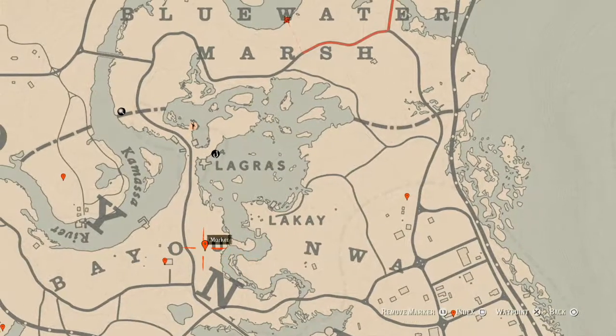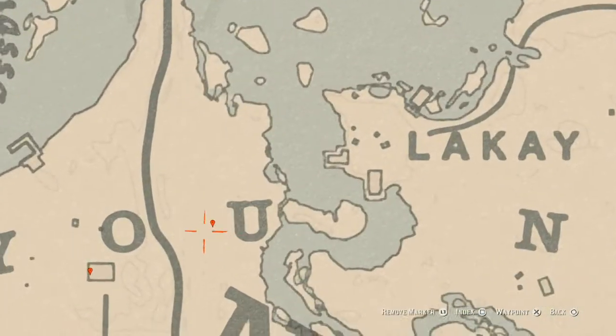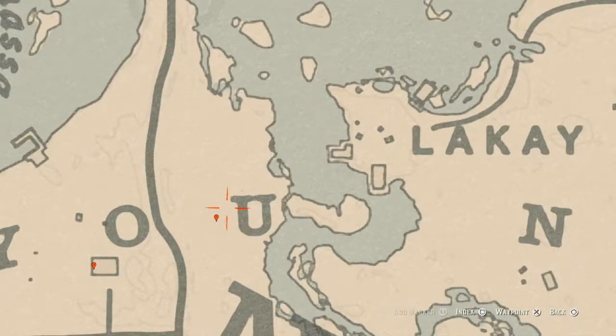Right over here at our next marker is another fossil. Come over here by a tree stump — there's a tree stump in this area — come over here with your metal detector and that's what you will get.